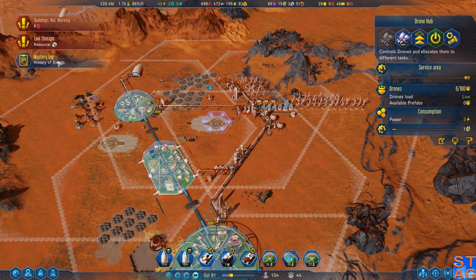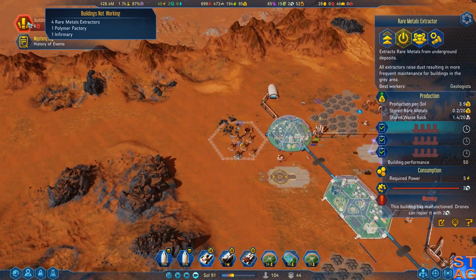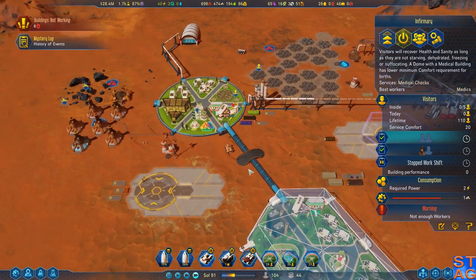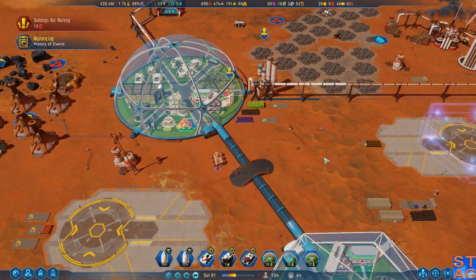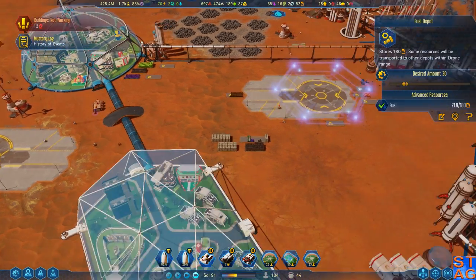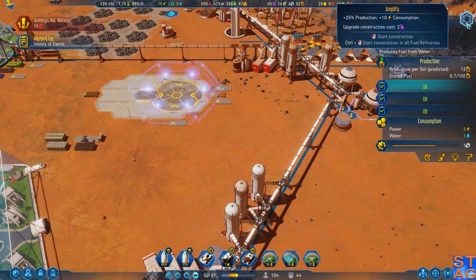We have a polymer factory not working. I think we're gonna need to bring some more people down. We have 52 rare metals - we should be able to fill up quick. Fuel is lacking right now, actually.